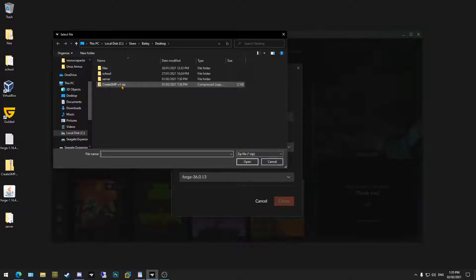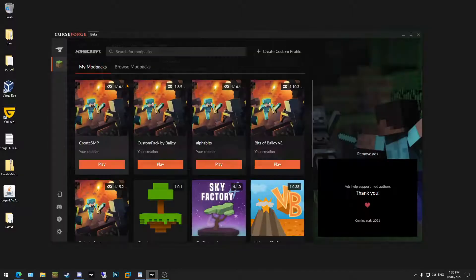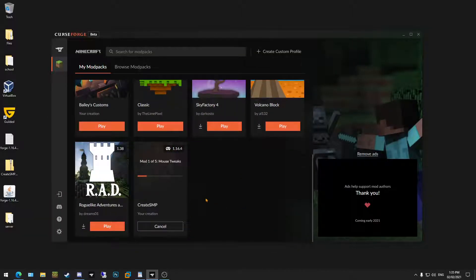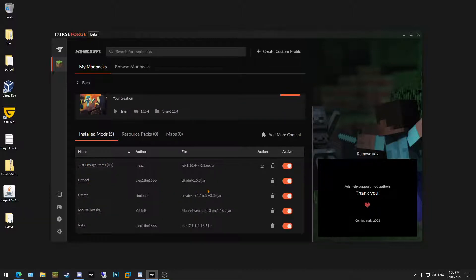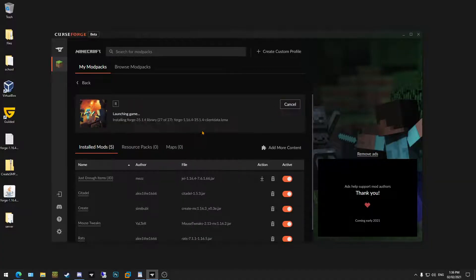The file that you downloaded is a dot zip file — mine is called 'Create SMP version 1.zip'. No need to extract it, just double-click it and it'll add it to the bottom of your list and create it. All the mods are here and then you can just play.